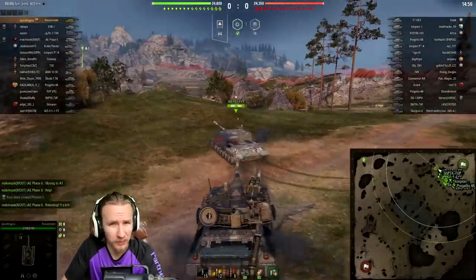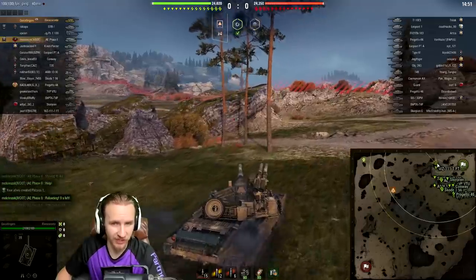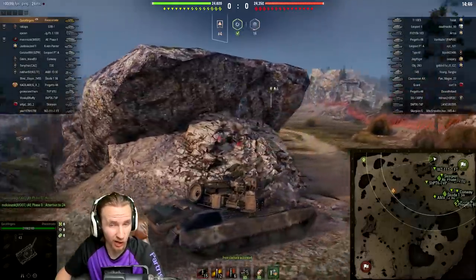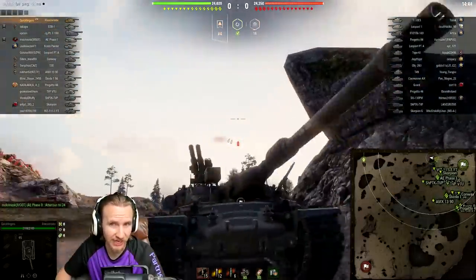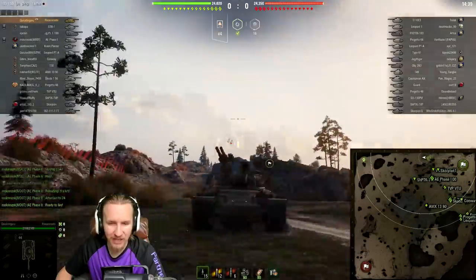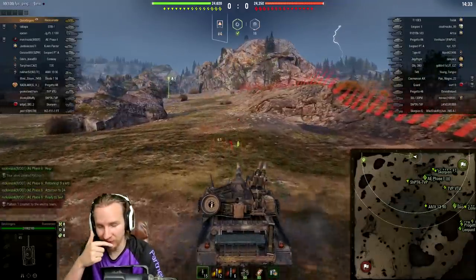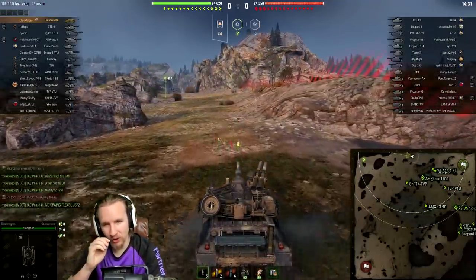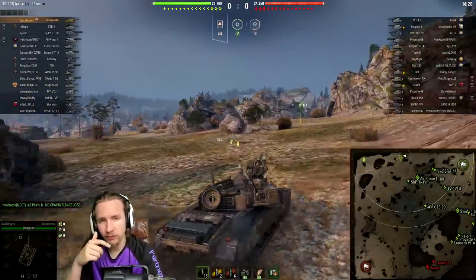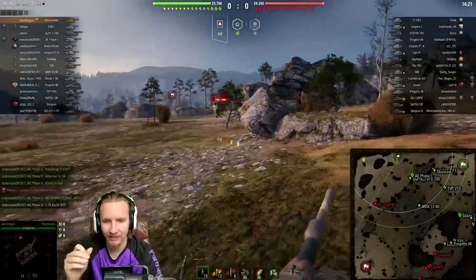Hi everyone, QuickyBaby here, welcome back to World of Tanks. As many of you will know, I love my auto-reloading vehicles — they're so flexible and allow you to control the engagement. The crown of all auto-reloading heavy tanks should be the tier 10 Italian Rinoceronte. However, I'm here to talk about a relationship I've developed with this vehicle — it's definitely a toxic relationship where the Rinoceronte mostly disappoints me, but seldomly just gives you a reason to love it.